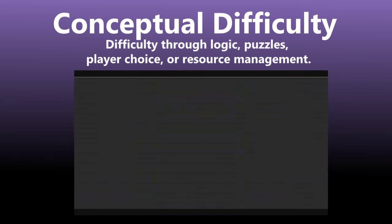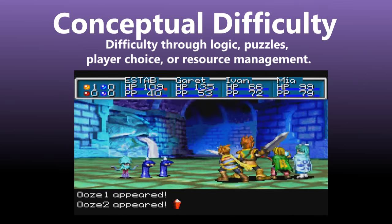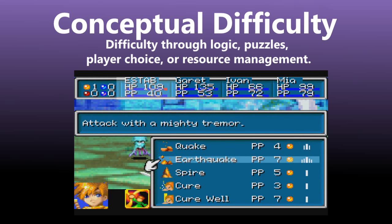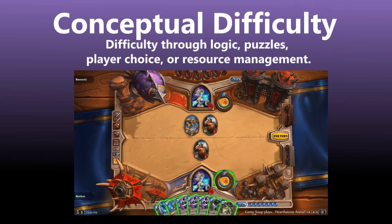For example, you might emphasize character defense over skill damage, in which case your character isn't as strong as possible, but you might survive longer. Making a deck consisting of just 30 cards in Hearthstone, which currently has over 600 different cards available, means giving up the benefits of many other cards you won't have room for.